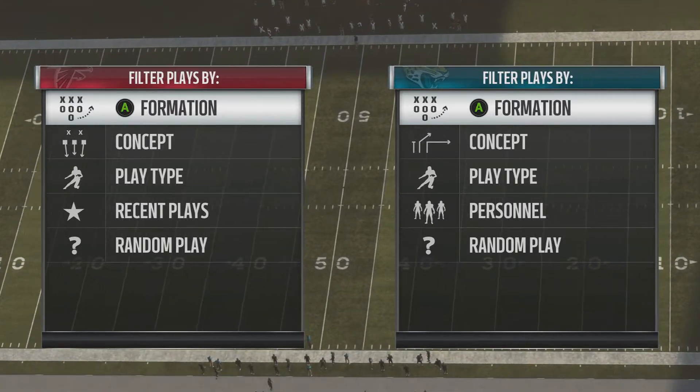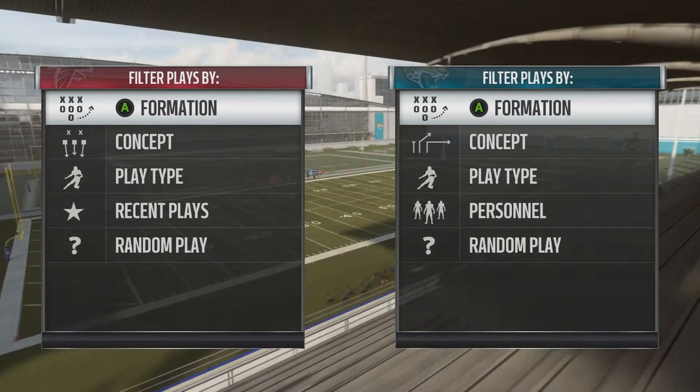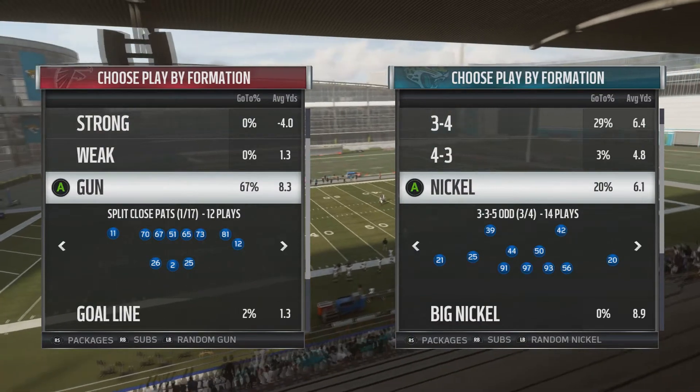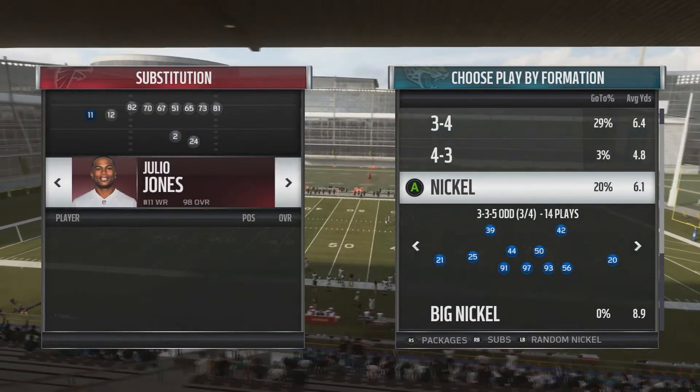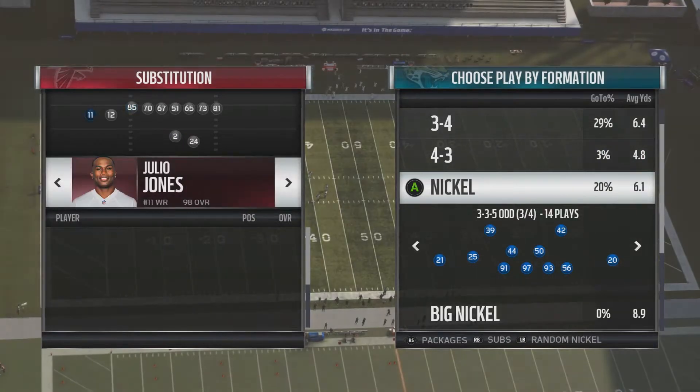What's up? It's your boy Pac Junior. This is an offensive ebook, so let's begin. We're going to start with the A slot offset. You want to have pretty decent speed tight ends.